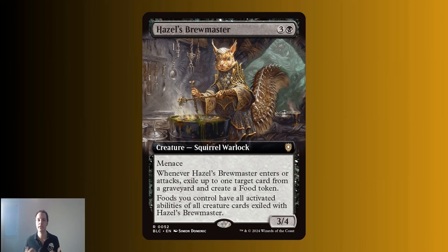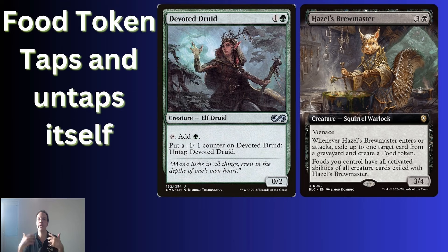The third is Hazel Brewmaster. For this to work, Devoted Druid has to be in your graveyard — but that's quite easy to achieve. Just activate the minus one minus one untap effect twice and it will go to the graveyard. When Hazel ETBs, exile your Devoted Druid from your graveyard, and Hazel will create a food token with the abilities of Devoted Druid. This is the exact same concept as Machine God's Effigy.